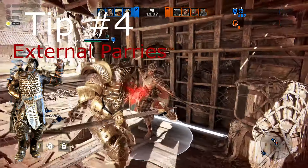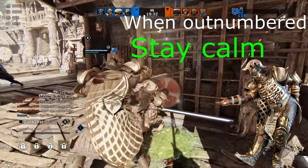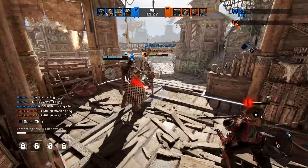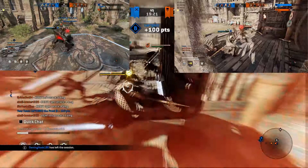Tip number 4: External parries. In a team fight or counter-gank situation, you can keep the person you want to parry on your external block. This removes the need to parry in a specific direction and lets you focus on the timing — you just need to click your parry button at the right time.